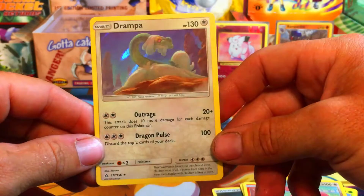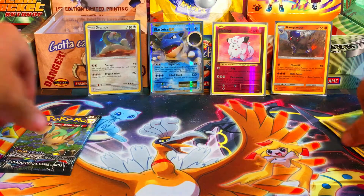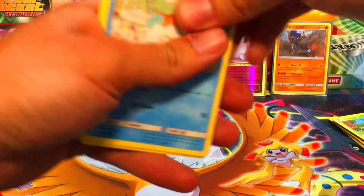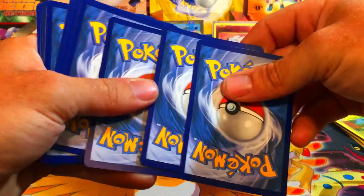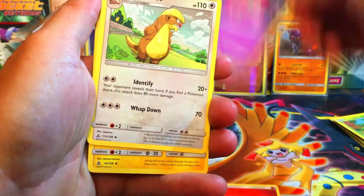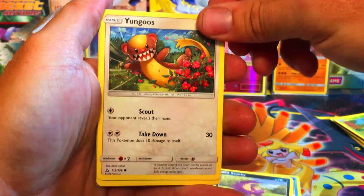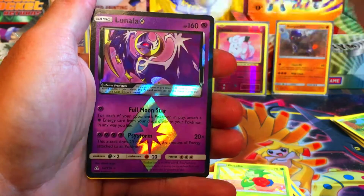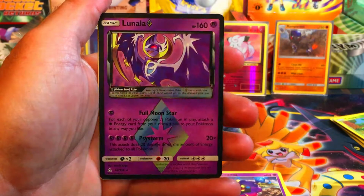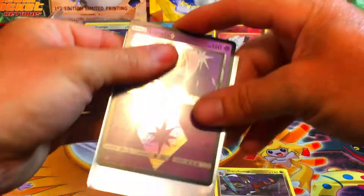We got the reverse Lickilicky and for the rare another holo Drampa — so at least we're getting holos, no EX cards or anything. Two holos back to back. The holo Drampa — they were going up pretty high in price but with this reprint it's dropped down a little. Once these sell out at Walmart I doubt they'll restock, so if you can get your hands on some Ultra Prism boxes I definitely would. We got a Prism Lunala — that's a rare Prism and it was a green code card. Beautiful card, and a non-holo Garchomp. We'll sleeve the Lunala up.